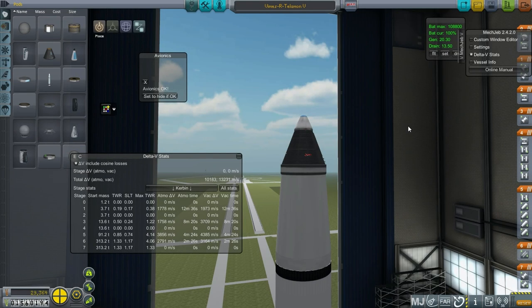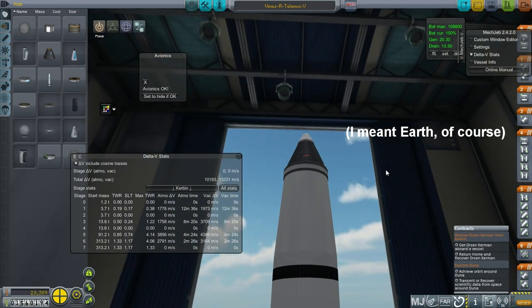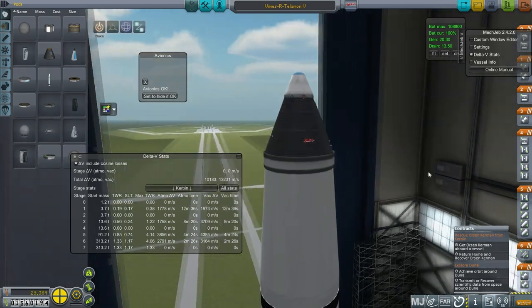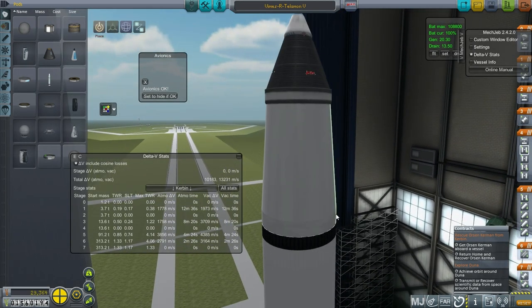Hello everyone, and welcome back to my realism overhaul series in Kerbal Space Program 0.90 beta. In this episode, I originally said I was going to try the Molnia Orbit contract, but I've left Orson Kerman in orbit around Kerbin for a long time now, and I think it is time for us to retrieve that particular Kerbal. Let us rescue him, and in the process, perhaps test a new system.